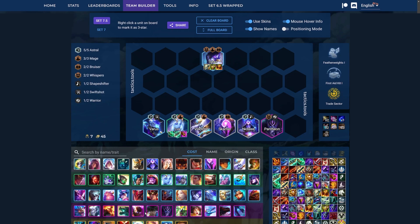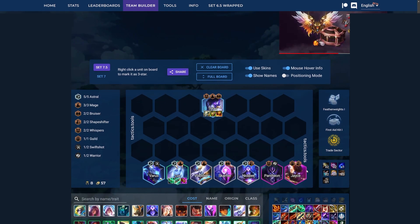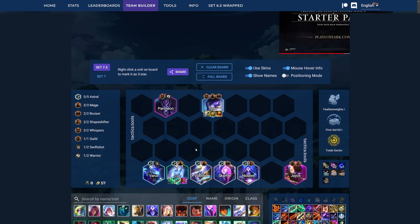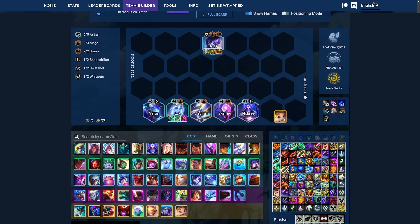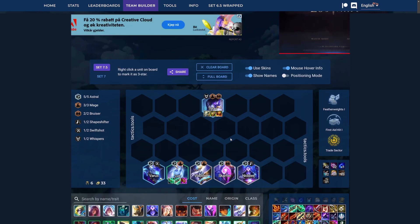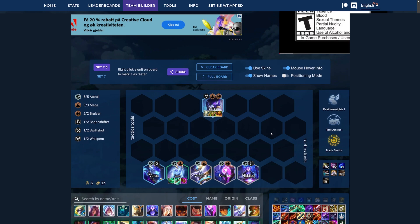Or you can play Pantheon and Aatrox. Here you're getting Shapeshifters and also 2 Whispers in to shred resistances. And also if you hit a Zoe, you might want to go for 5 Mages. I haven't played this comp that much, so I don't know what the best level 7 and 8 are, but I have seen people have some success with it. Obviously Featherweights whenever you're playing 1 and 2 cost reroll — those are the best. First Aid Kit as well for more shielding and healing, and then Trade Sector to hit faster.